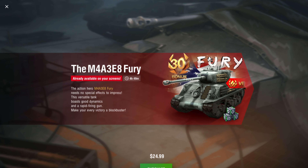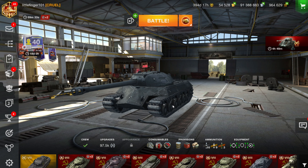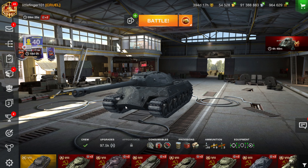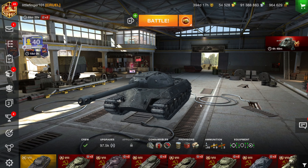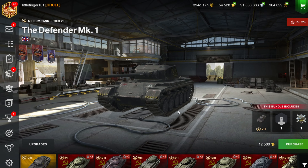There's a pop-up offer that's not much longer in the making — not even sure if this video will be up in time. It's $25 for a tier 6 Easy 8, the Fury, plus 30 days of premium time. That works out to be 8,750 gold using my standard $1 equals 350 gold. That is a lot for a tier 6 — yes, it's got 2,000 damage per minute and a slightly better aim time than the Sherman tech tree version, but still a lot for a tier 6 medium tank.